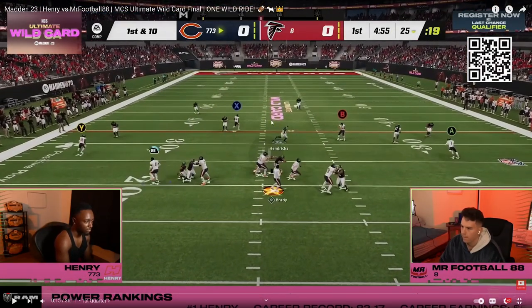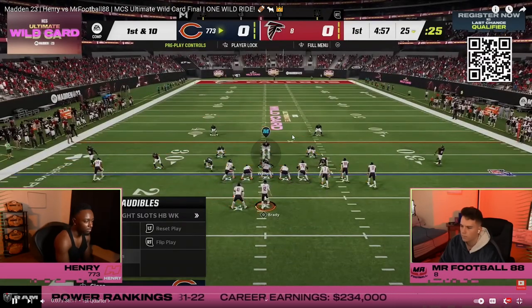Henry's on offense here. We're going to break down this route combination — he goes to four verticals out of tight slots. One of the key things in this meta is that players are coming out in a formation and autoing to another formation. About 80% of the play calls in the MCS tournament were essentially coming out and autoing into a play, typically into a different formation — bunch to tight, tight to bunch, or trips to bunch.